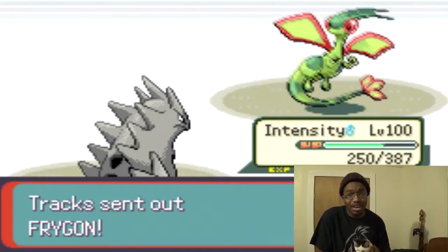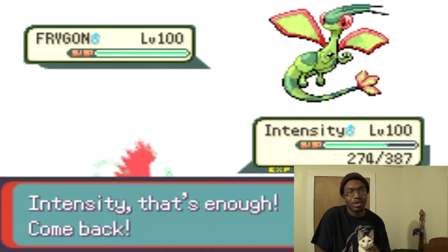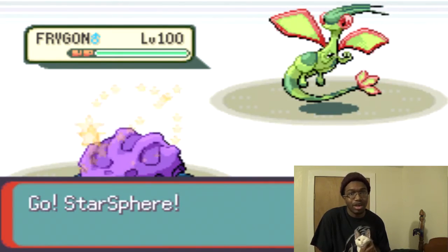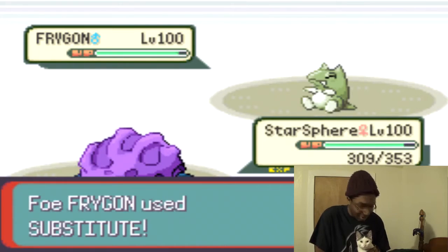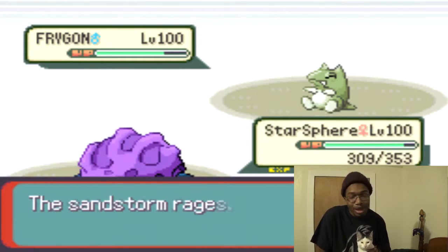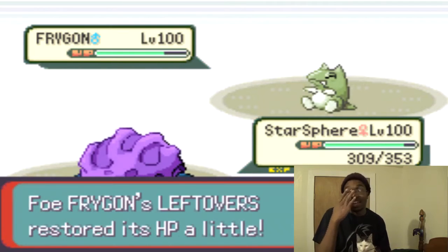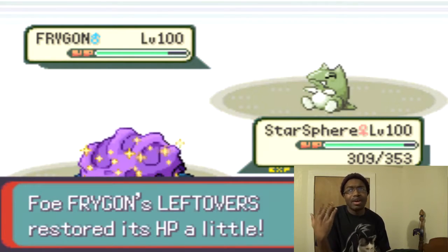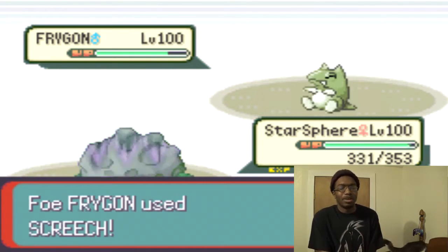He's going to bring in Flygon, which is a problem since it can super effectively hit us. We don't have Ice Beam on Tyranitar, so we switch right back out to Forretress, expecting a Choice Band Earthquake. But then we see he has Substitute — and he goes behind it. This is a good time to rapid spin those spikes away, but he has Screech, and our Forretress will take massive damage from an Earthquake.